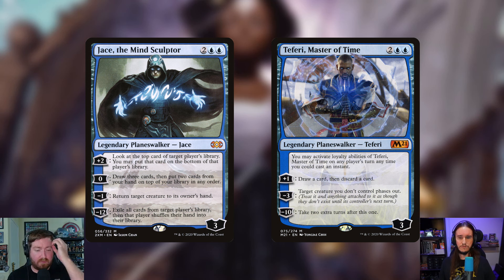Also being added is Faerie Master of Time — two and two blue for a Faerie, starting at three loyalty. His static ability lets you activate his loyalty abilities on any player's turn, any time you can cast an instant. His plus one draws cards and discards a card, his minus three phases out a creature you don't control, and his minus ten gives two extra turns. In EDH he activates an insane amount of times, and being able to activate on anybody's turn makes the minus three really protect your stuff too.